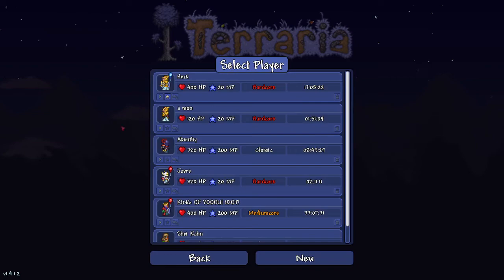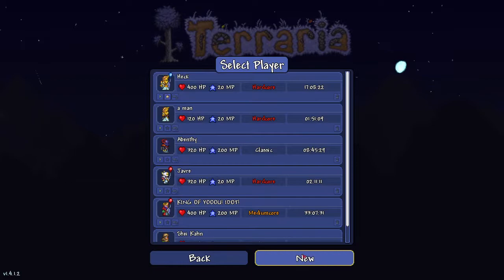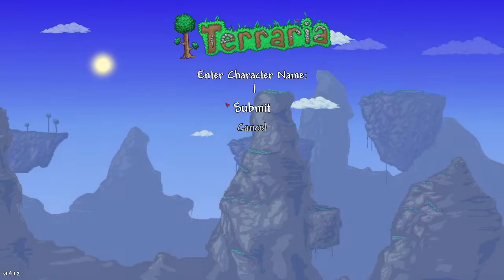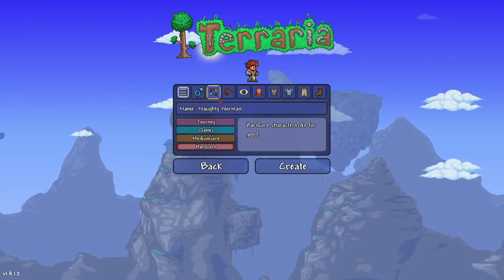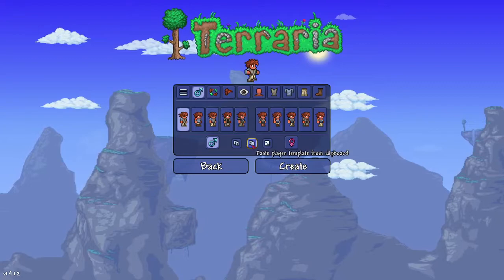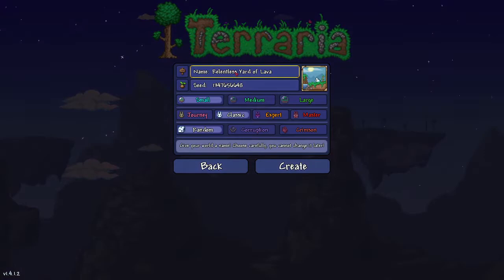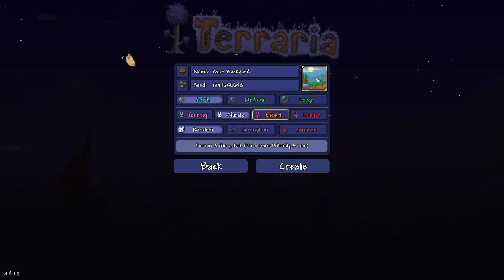Okay, test recording number one. We're going to make a new character — hardcore. Naughty Norman. Classic name. Got a little character prepared for this. Naughty Norman will of course live in your backyard. Moss mode, crimson, unseeded. Here we go.